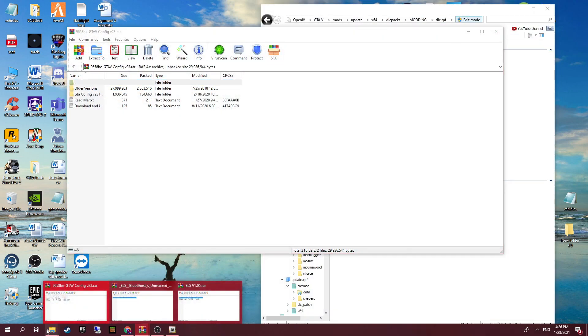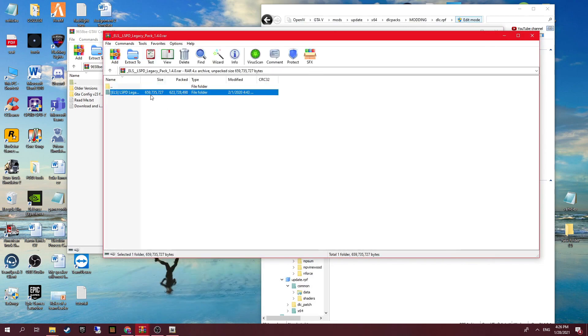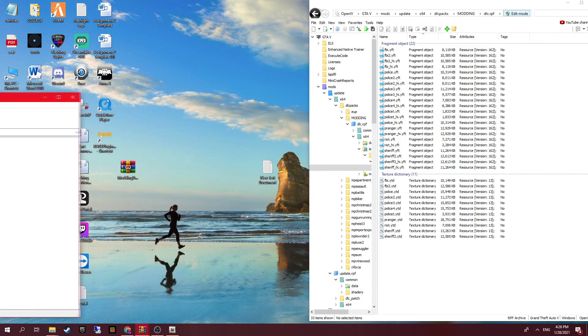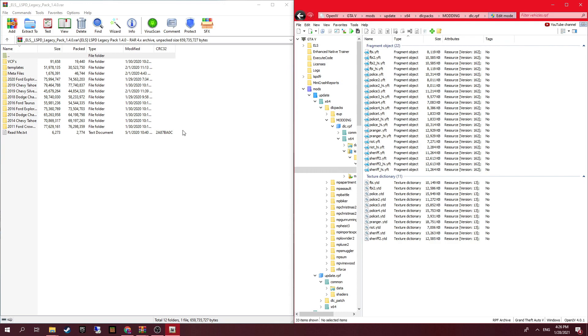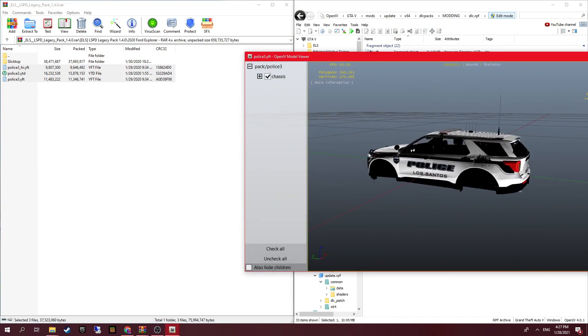It's that easy guys — literally just drag and drop the vehicles in. We'll go to downloads where we downloaded the legacy pack. This way you don't need to fiddle around with different paths for where vehicles need to go; it's just drag and drop. You go into modding — this will be empty on yours — then click Ford Explorer, and you'll see police3. You literally drag and drop it, and there you go — you've got yourself modded police vehicles.